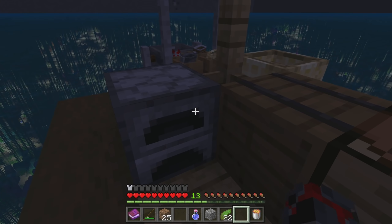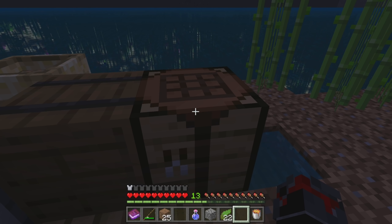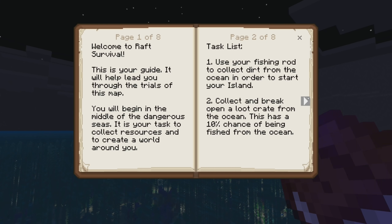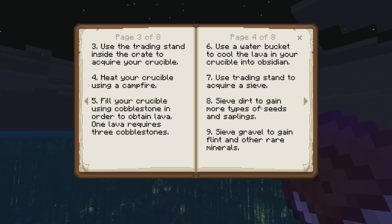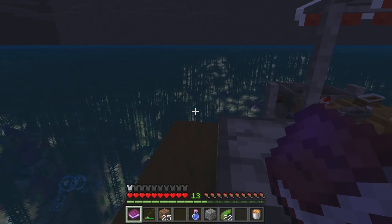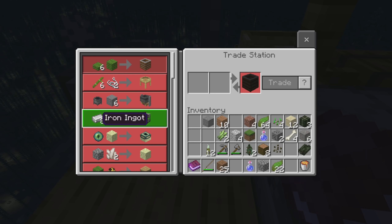I still haven't figured out how to get the banana tree thing yet — that's just a minor thing. We gotta get the cobblestone generator done. Reading through the book: we sieve dirt to gain types of seeds and saplings, but also cobblestone. We can sieve sand to gain any other type of powder or dust-based item in the game — like redstone dust. And the mulcher — we don't have that yet.